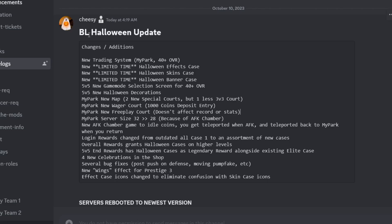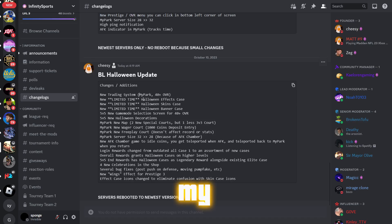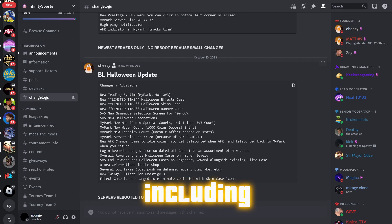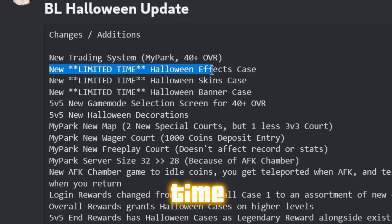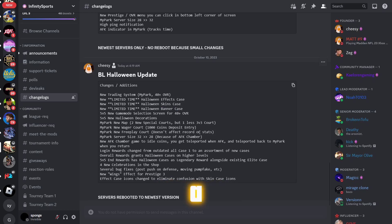Here are all the changes to the game. First up, we got a new training system — in my opinion that's a fire addition. A lot of people have been wanting that for a while, including myself. There's also a new limited-time Halloween effects case and a new limited-time Halloween banner case, which is a W.